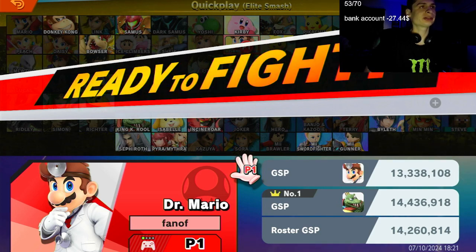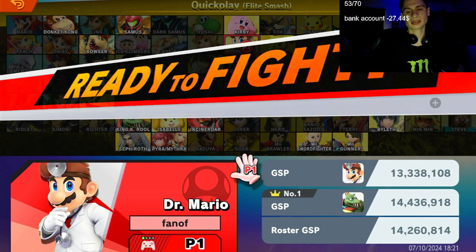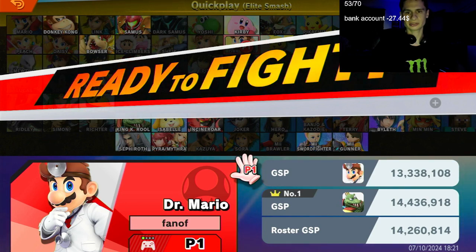Dr. Mario gets hard though. He has very strong normals, he has a reflector. Dr. Mario is referred to as an all-arounder — he has that toolkit that can really take out any character on the roster. I think he's a little bit underrated, and this game in general is just balanced across all characters. Doc is one of the characters that has not been slept on.